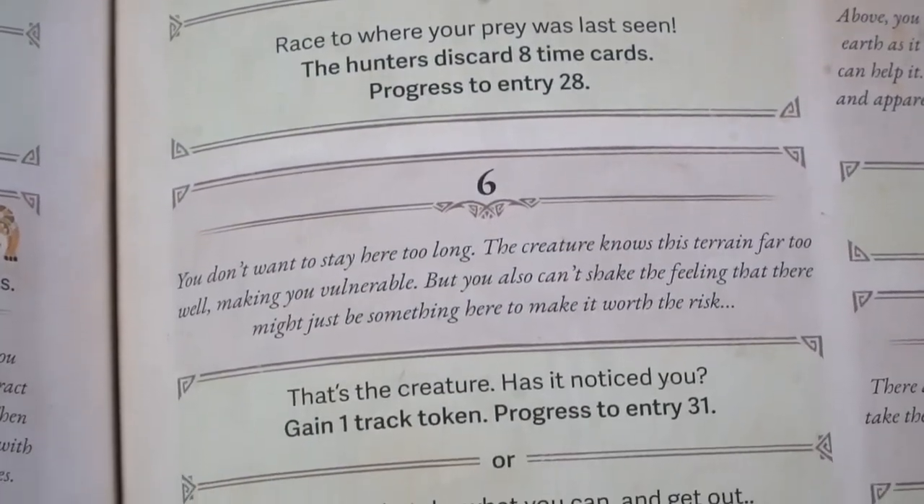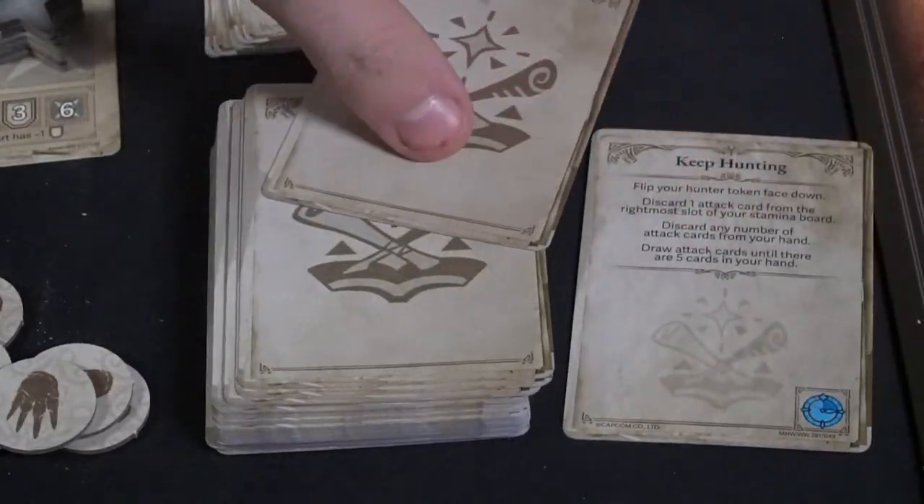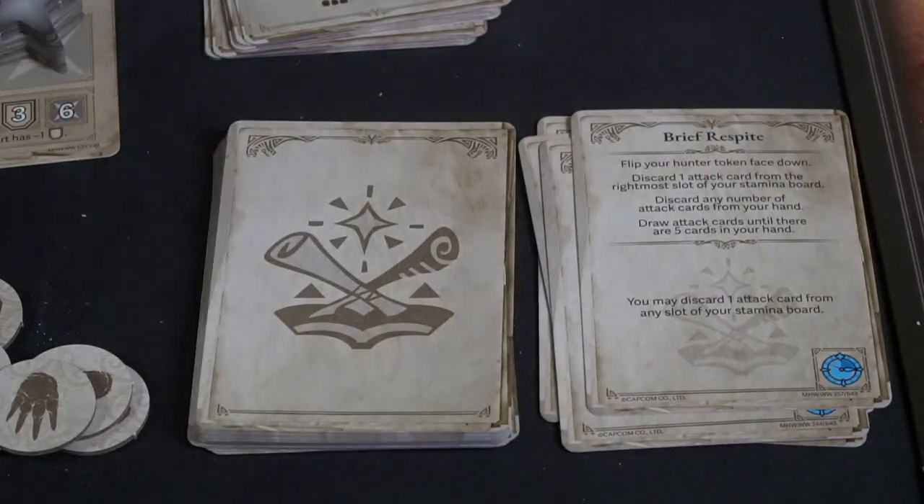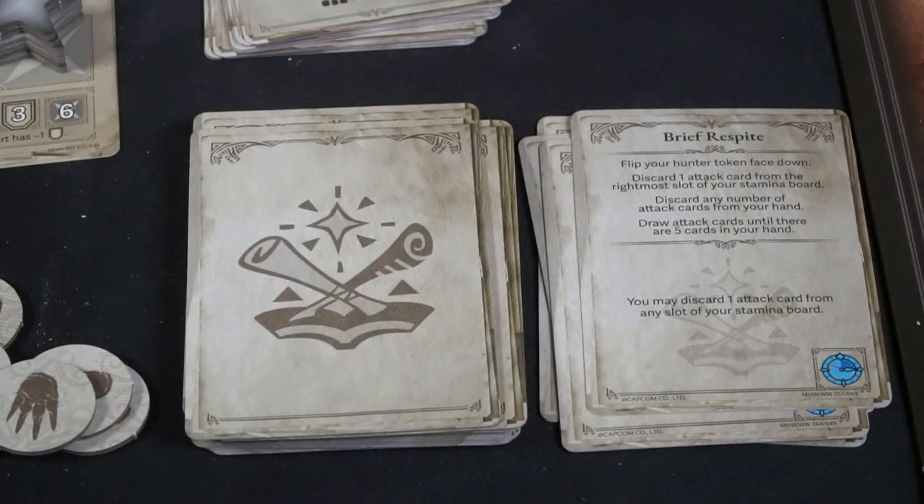Speaking of entries, you'll use one of these player boards to record your campaign progress — items accrued, mission results, and so on. Players use these sheets to track things gained throughout each mission. As you progress through the quest book you'll add things like monster bones, ancient bones, and wyvern gems. You'll progress from one space to the next, gaining items, discarding time cards, and adding new red time cards to your deck, which get shuffled in at the end of this phase and change how the game will behave during the fight.